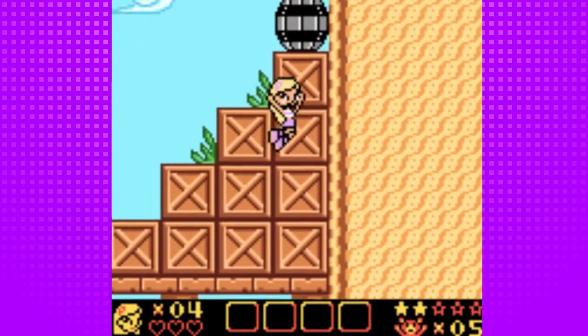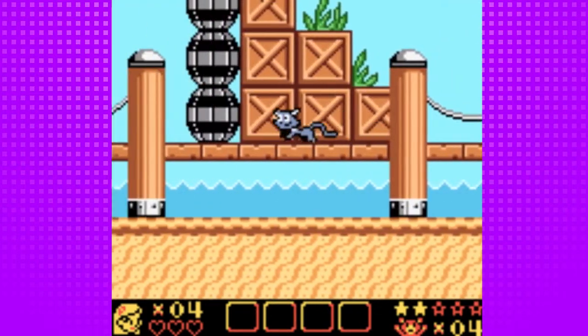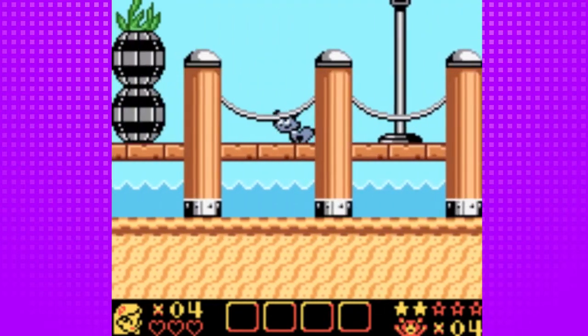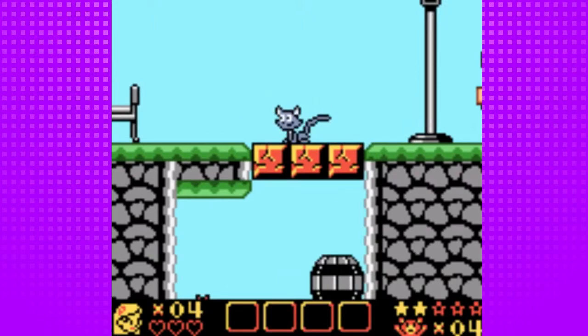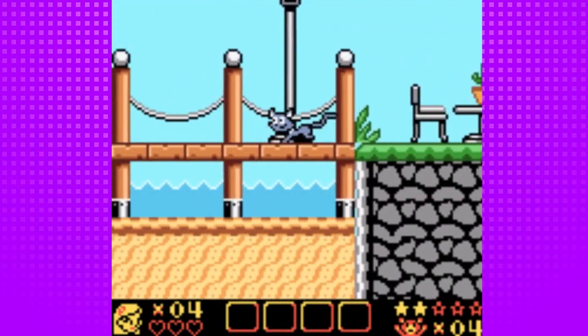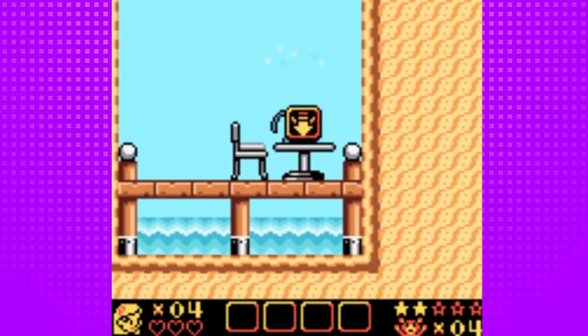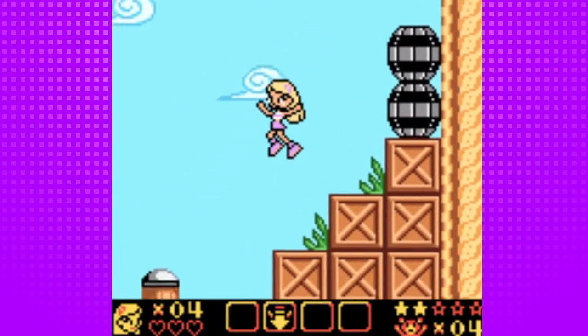We come back here and we can get Salem, take Salem and walk over here. We actually need the ground pound — that's what we need Salem for. We have to use Salem to get down here and then get the ground pound for Sabrina. So we get that and we can come back over here.